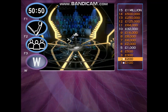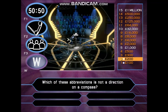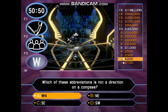So far so good. Take a look at this for £300. Which of these abbreviations is not a direction on a compass? W-N, N-E, S-E. Well done — you've got £300.